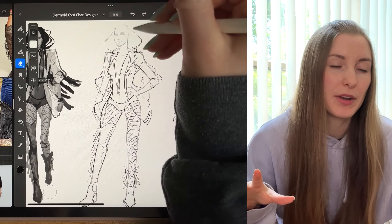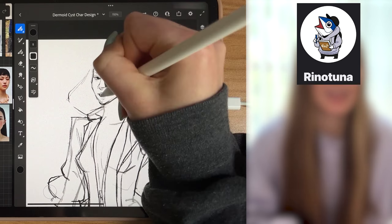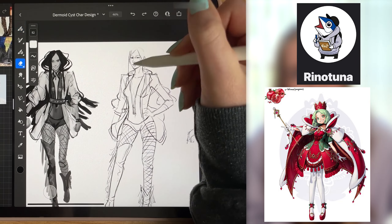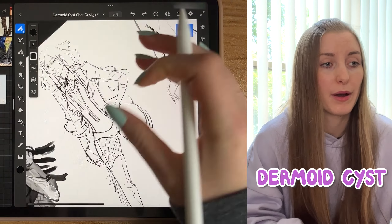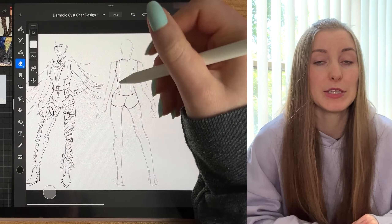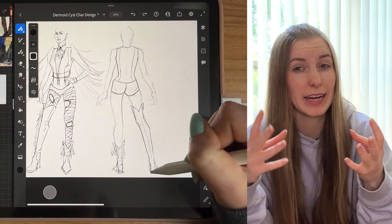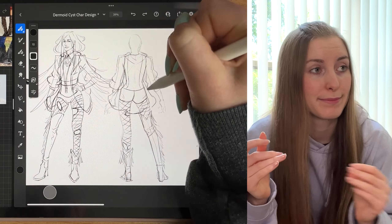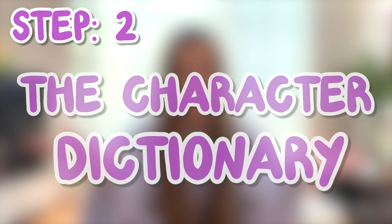You can even take this up a notch and limit the design to a single reference, like what the artist rhinotuna does — he picks one reference and makes a character out of it. For my design I decided to use a dermoid cyst. It's kind of gross so I'm not going to show you what it looks like, but picture a pink blob with veins showing, and on the inside there's hair, teeth, and maybe an eyeball. That's a dermoid cyst.